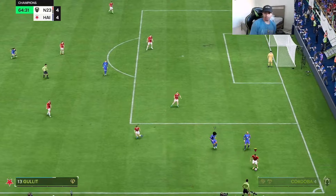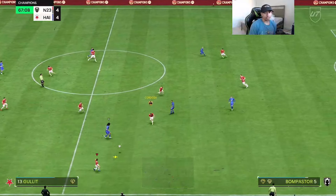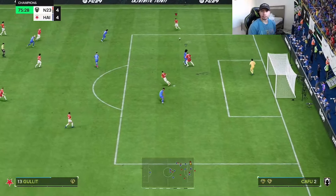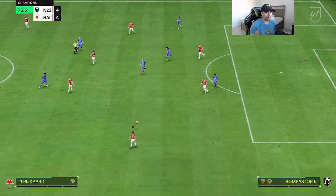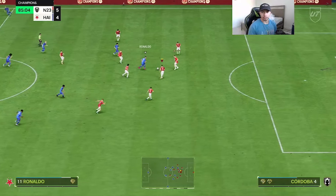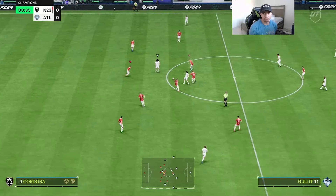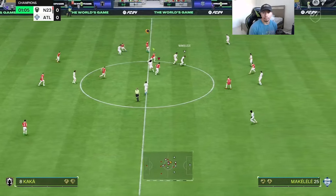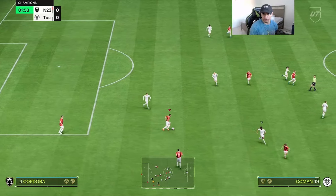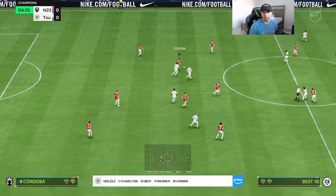We're getting pressed — not bad from the card. Is he going to win that header? Yes he does. Very nice on deflecting that pass. If he was like 6'3 or 6'4 he actually would have gotten the interception, but it is what it is. Cordoba versus CR7 — gonna be a great test. He doesn't win the tackle — that's poor. Great tackle versus Hulk, not bad. Cordoba very nice defensively, good stuff defensively this game.